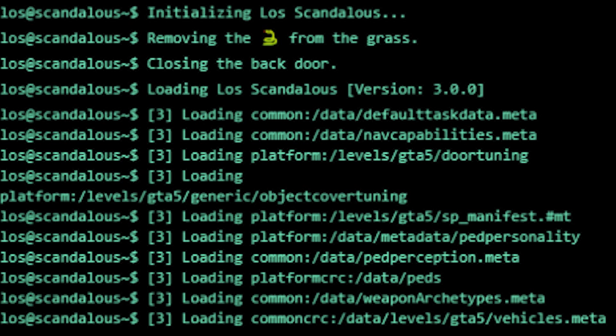So this first teaser was on June 3rd. As you can see on the screen, they got a little loading screen — so if you play FiveM and you press F8 you'll see all this stuff loading up in the background. It said initializing Lost Scandalous, then removing the snakes from the grass, then closing the back door, then loading Lost Scandalous. And you can see version 3.0.0, so you can tell V3 is coming out soon.